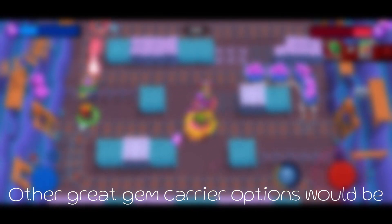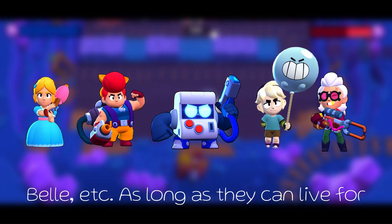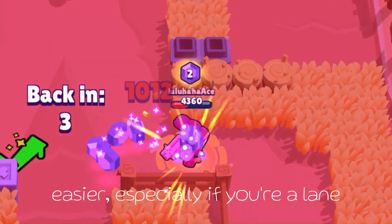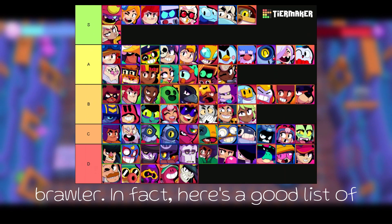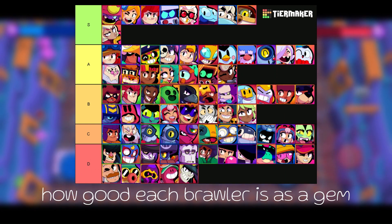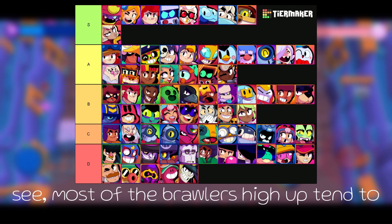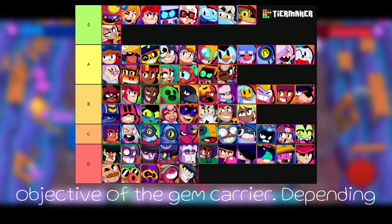Other great Gem Carrier options would be Piper, Pam, 8-Bit, Gus, Belle, etc. As long as they can live for a while and help a lot from the middle, then they are a good Gem Carrier. Here's a good list of how good each Brawler is as a Gem Carrier. Most of the Brawlers high up tend to live for a long time, which is the main objective of the Gem Carrier. Depending on the map, you can use more close-range options freely like Buster and Poka as middle-lane Brawlers.